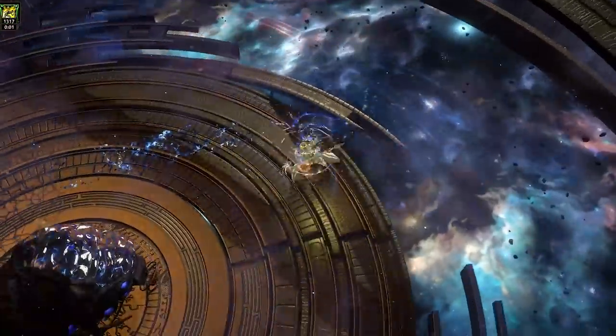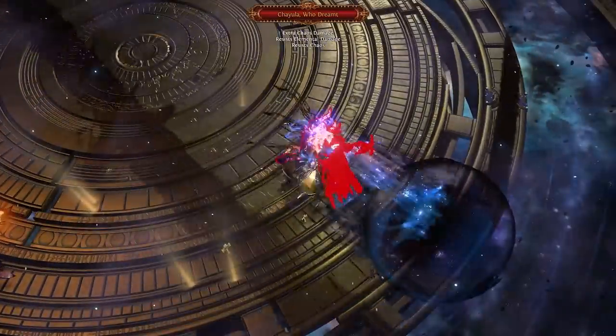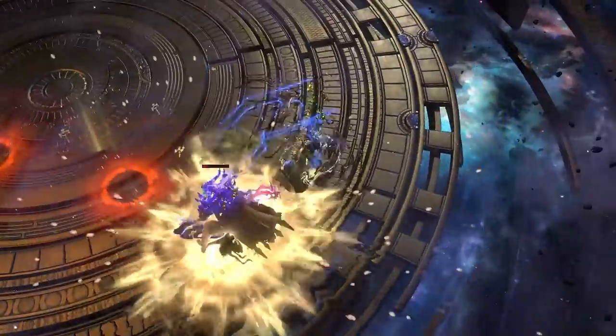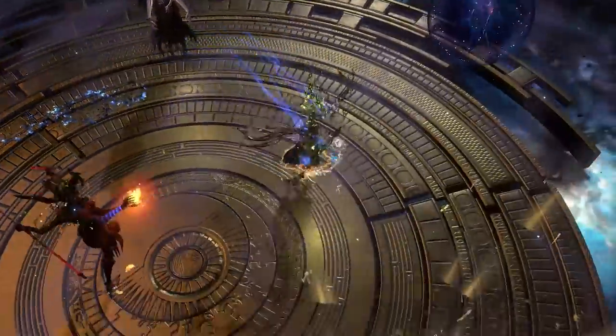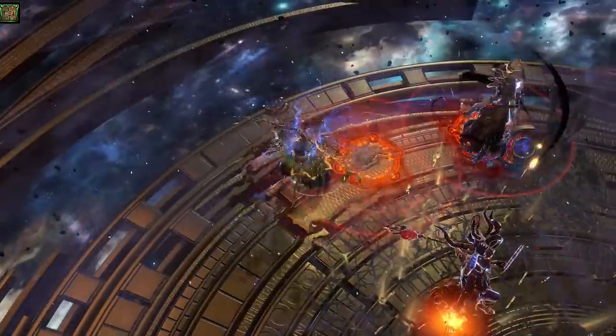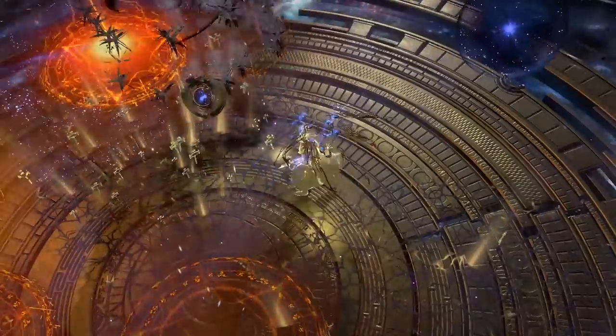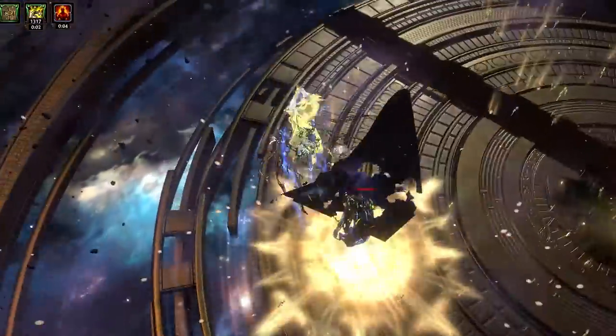I'm extremely pleased with this pass at the Fulcrum build. It's still a little bit squishy. I think the next time I make a Fulcrum build, I'm gonna try and beef up the defenses a little bit with maybe some kind of interesting defensive mechanics — maybe go semi-low life with Petrified Flesh or something. If I do it a third time, it's gonna be tanky. And it's probably gonna be in standard, since the boots are gonna be pretty difficult to craft without Harvest going into the future.